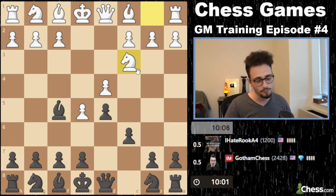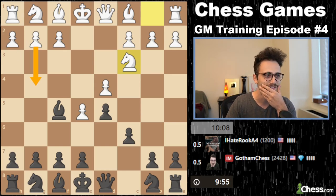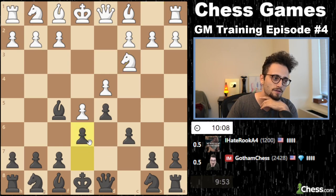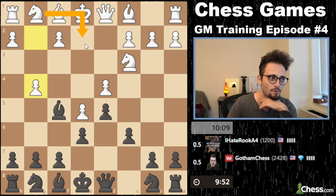He plays Nc3 — very interesting. It looks like he is surprising me first; he's looking for Nc3 and g4. I'm going to go with e6. What white likes to do here is play g4, h4, knight e2.